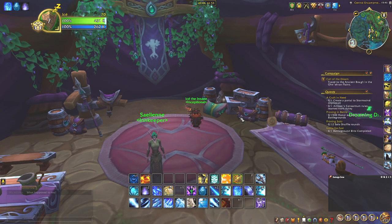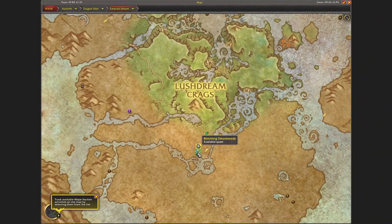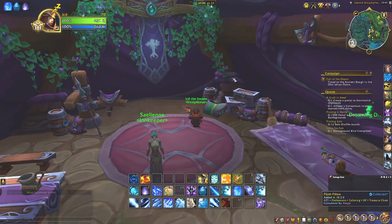Hi and welcome! Today we show you where to find the plush pillow for tailoring — for the 3 tailoring knowledge. It's located right here at the encampment, here at the start, at the Midrassil, the central encampment.